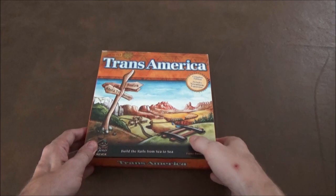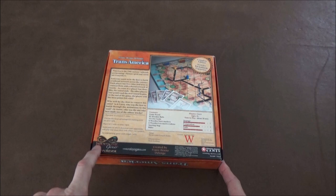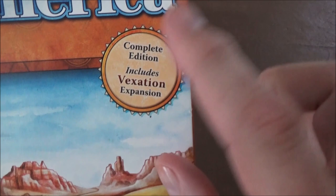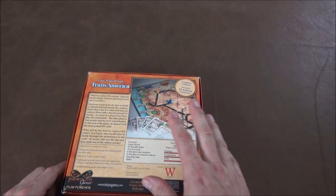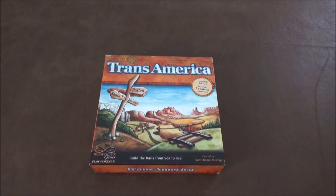Hey guys, we're back. This time we're taking a look at TransAmerica. There have been a bunch of different versions over the years and I couldn't even tell you which year this one is. It's the Immortal Games Edition. Winning Moves Games is also listed on there, and I got this edition specifically because it also includes the Vexation expansion, which is kind of hard to find nowadays — certain ones have it, certain ones don't — so keep an eye out for that. It's basically a game where you're building train tracks across America, trying to link up different cities along the way using a set of shared tracks. In the base game you only have those shared tracks, but the Vexation expansion adds color-coded tracks which only you can use, forcing other players to build a path around them, adding a little bit more strategy. Definitely worth looking into and definitely made it better in my opinion.